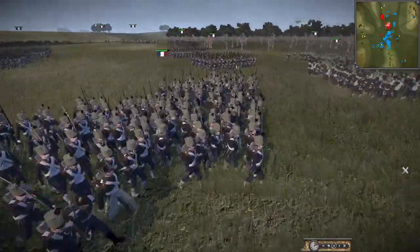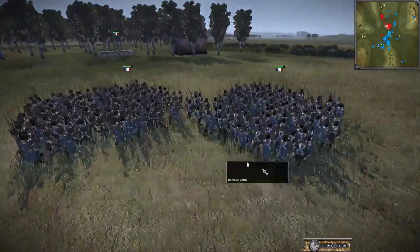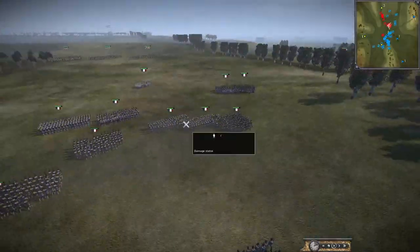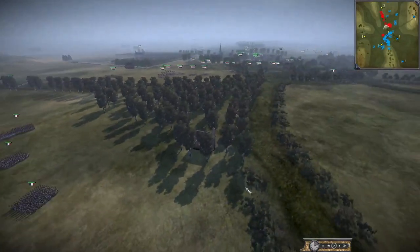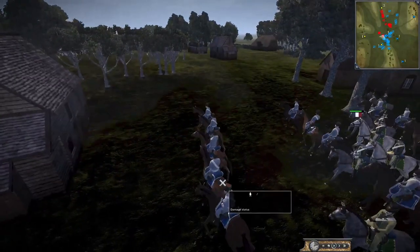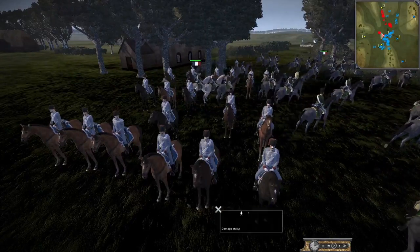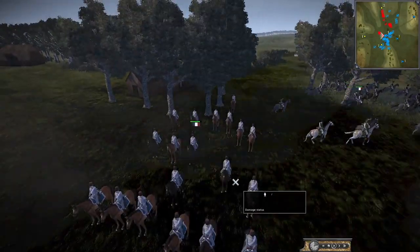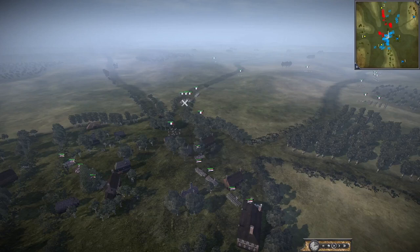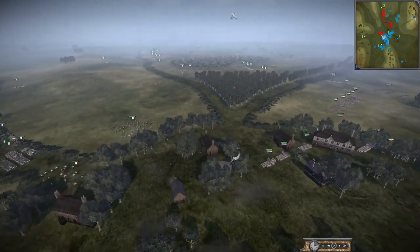The French are storming forward with no delay. It looks like we've got some Italians here too — the Italians served in a lot of places with the French. More French appearing over here with some cavalry going ahead. There might be a general right up here, which is a bit risky by the French. Here we go — French columns in the way and we already have some shots being fired.